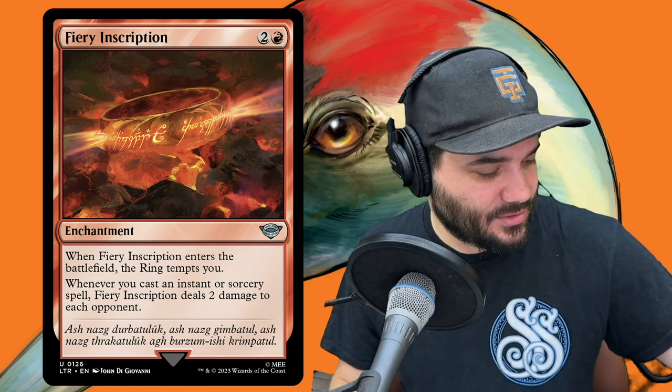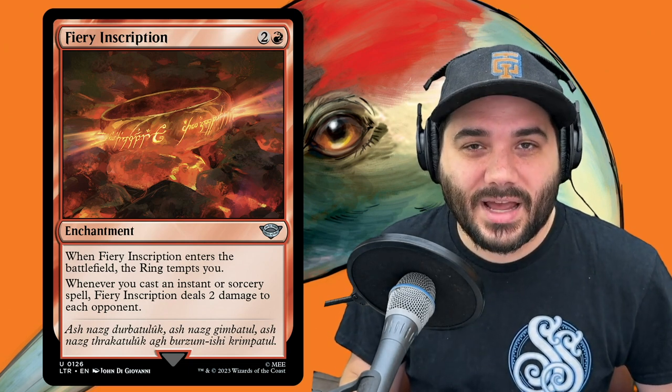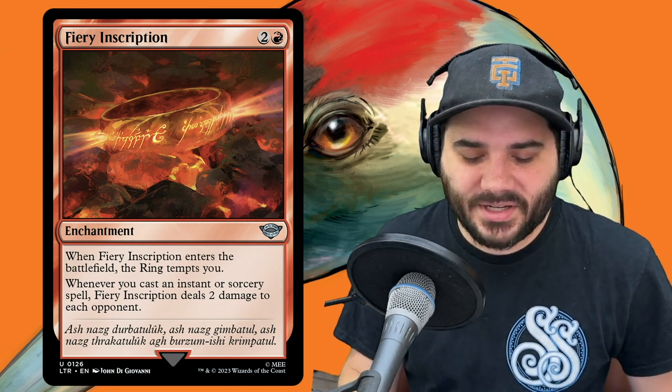Next, Divine Sacrament — 1 and 2 white. White creatures get +1/+1, applying to all the spirits we're making. With Threshold, white creatures get an additional +1/+1 as long as there are 7 or more cards in your graveyard — nothing but upside. Next, Fiery Inscription from Lord of the Rings — when it enters, the ring tempts you, making your ring bearer legendary and unable to be blocked by creatures with greater power. More importantly, whenever you cast an instant or sorcery spell, Fiery Inscription deals 2 damage to each opponent.